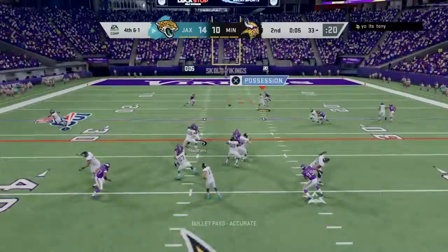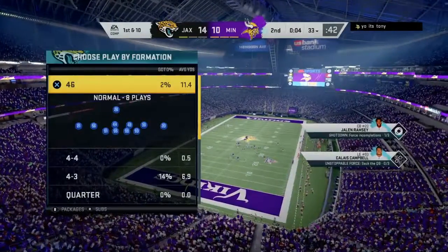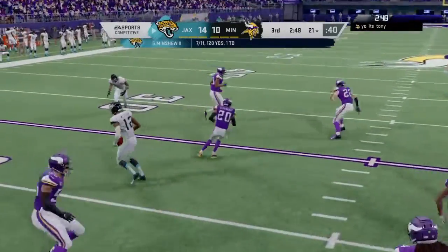On fourth down, Minshew, and that will be incomplete. Four ticks left here on the clock, which means you're gonna lose the field position battle as a general rule. What they're looking for now is a little more consistency.